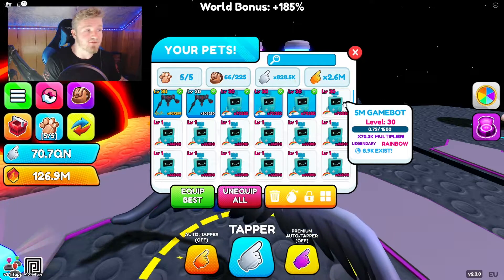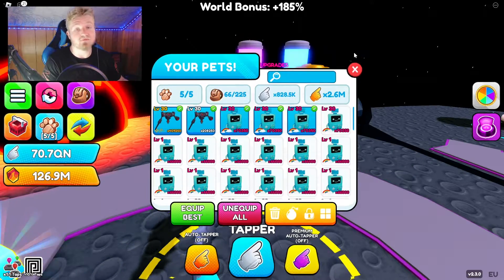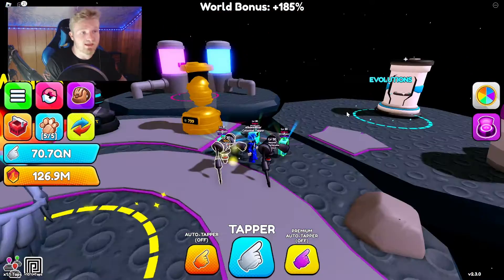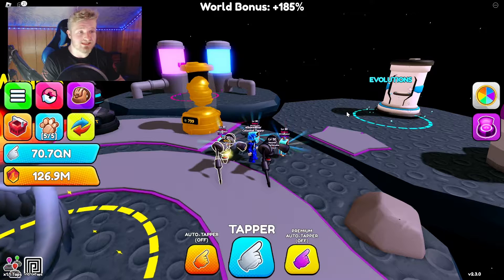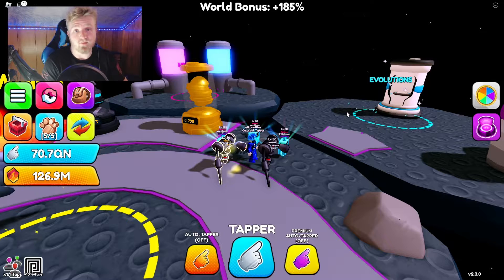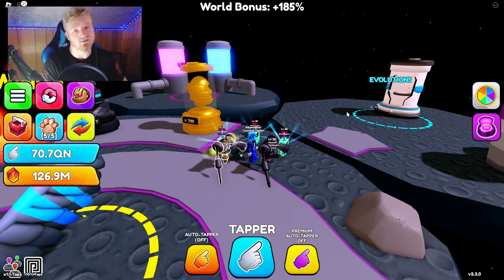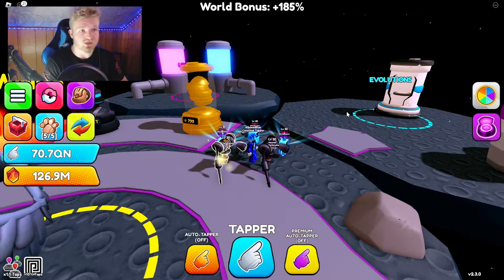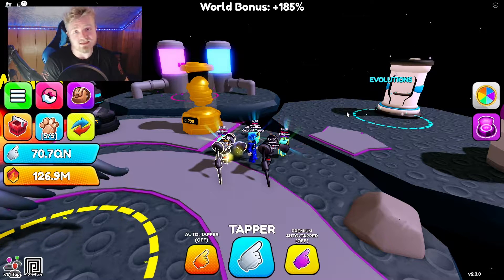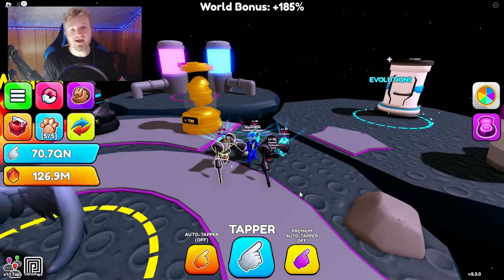So when an event egg comes out, it's perfectly fine to grind that hard because you obviously want the best pets. But when a brand new world comes out after it, go for those legendaries and evolve them — they'll be ten times better. Trust me on this one. That's tip four, so let's get into tip five.